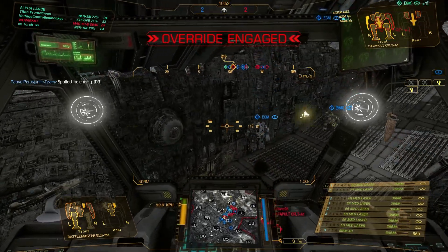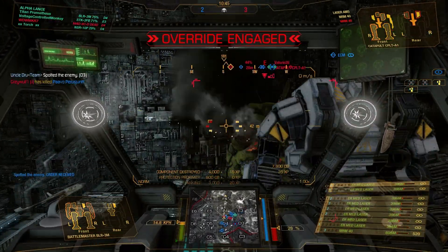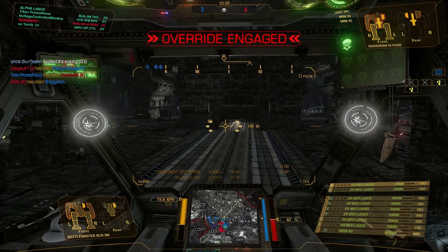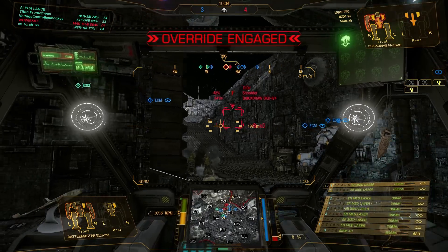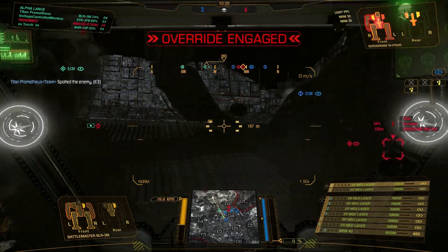I can see the Catapult beneath me — he's open in the rear. Managed to take his arm. Target destroyed — I think I got a good burn on his rear and he's down. 25% of the enemies are eliminated. We're 3-4 down at this stage and I'm a little bit nervous about my right torso, so I'm going to take a bit of refuge and see how the rest of this game unfolds.